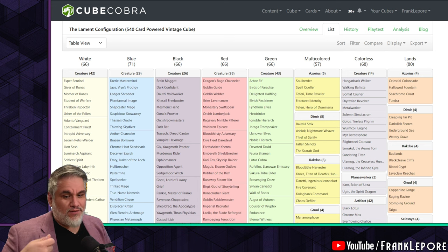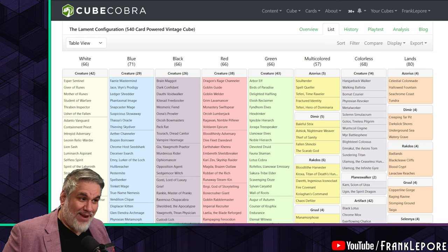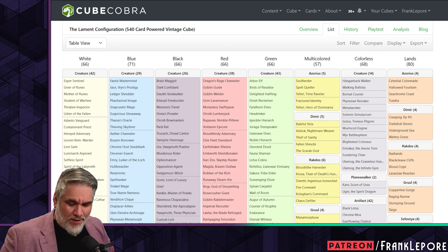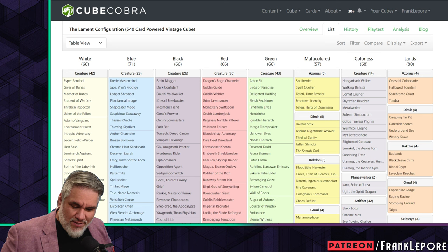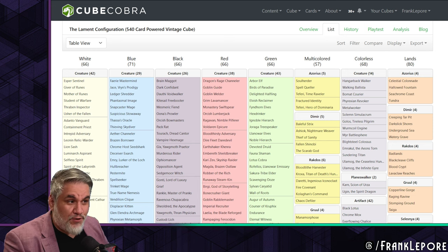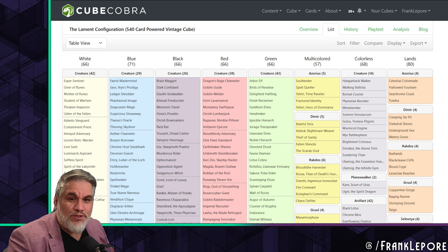Like if you go Time Spiral, Sail into the West, Time Twister, and then you're like, okay, but I need a way to win the game. Sometimes you actually need a little bit more, and Cruel Ultimatum and Inspired Ultimatum are great ways to do that while also playing big cool spells. So I had him send me his list and I thought it would be fun to just go over his cube.